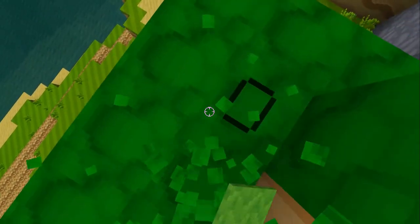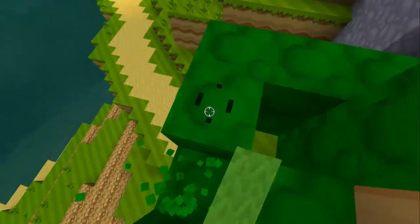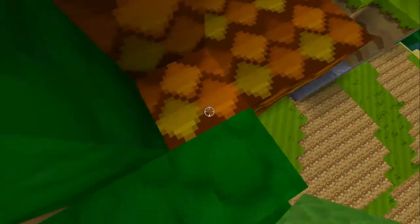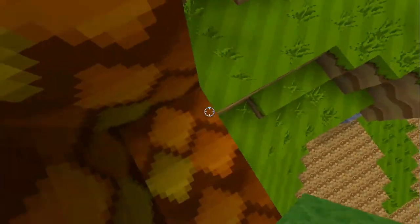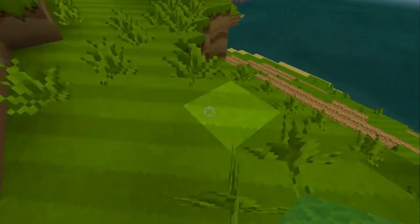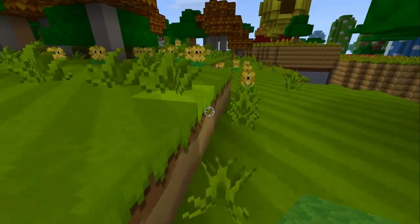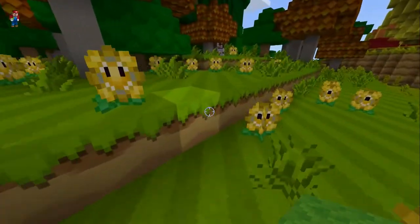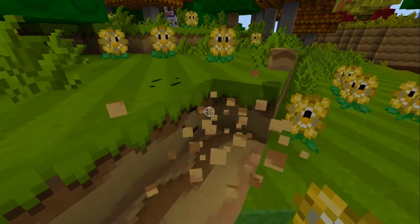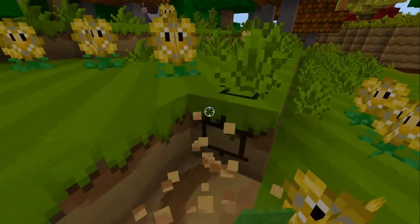Okay, this right here is good. Oh wait, that's not good — I see the ground right there. I gotta find a way to get down safely. Okay, here we go — I'm prepared to build a dirt house because I know it's about to hit night.